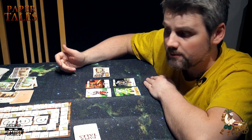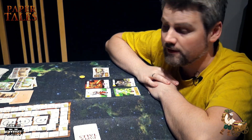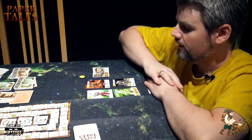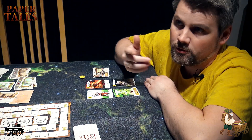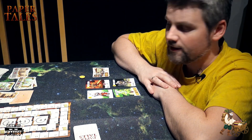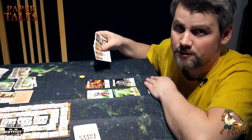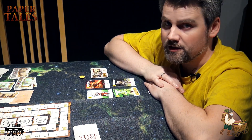We've gone on to income. You get two money, plus any additional income you might have from your buildings and units. All these cards are units, and these are buildings. Then we go on to construction. Now you can build or upgrade one building at a time. You have five buildings to choose from in four rounds, so you can guess you can't get all of them.